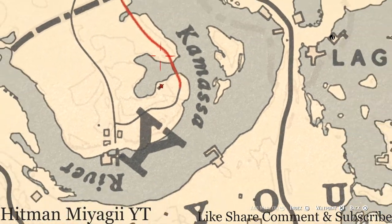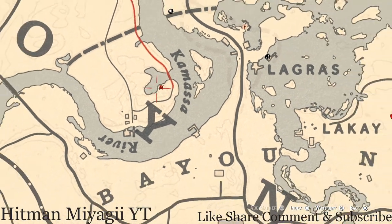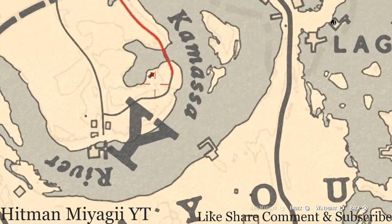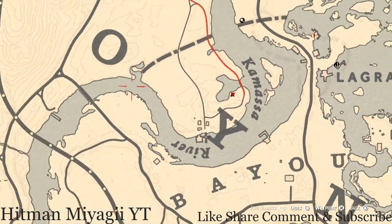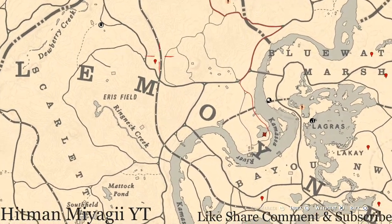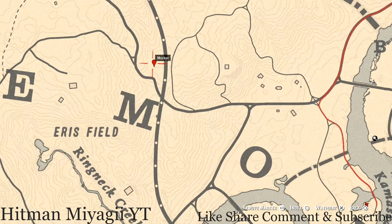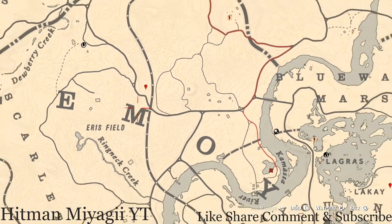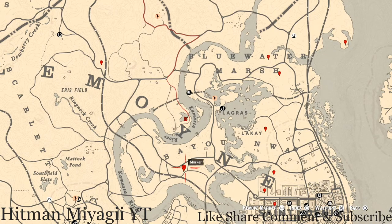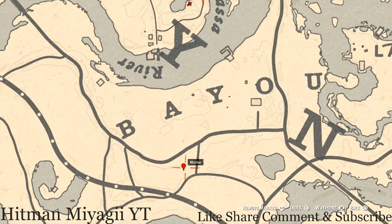Right here at this location, pull out your metal detector super close to that square, right here across the Kamasa River. You will get a random coin — I cannot tell you what coin it is because it is randomized. There's a log over in this area so make sure you're in the right spot, right above the M of Lemoyne.